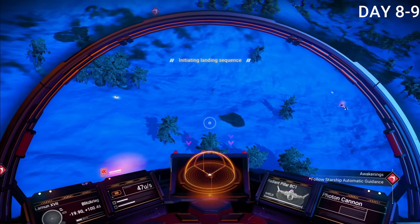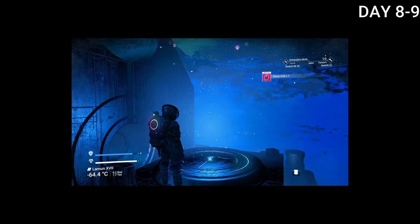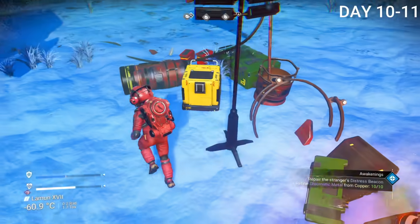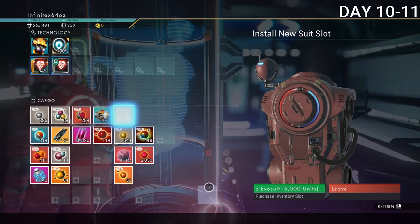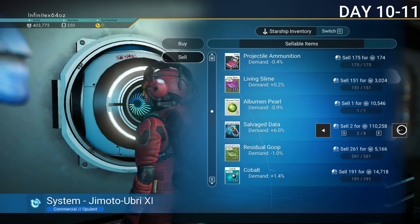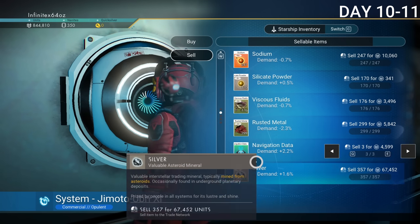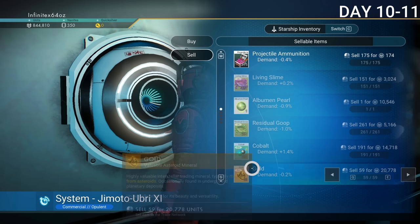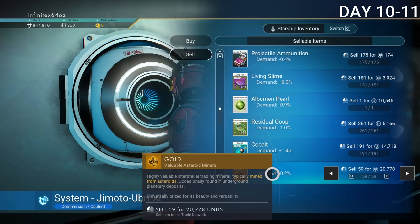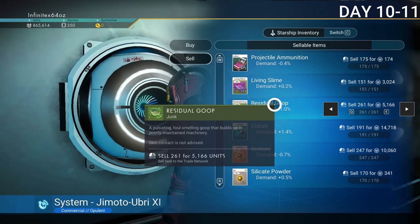I traveled to the next mission location looking for a fuel source and found this eye-shaped building — the game calls it an eye but it doesn't really look like one. I then went to the stranger's coordinates; there wasn't much there, just a spaceship and some cargo. At the space station I got another exosuit inventory slot upgrade and sold my salvage data for a ton of units. There is an economy in this game, but I just never wanted to figure out the most efficient ways to make money — there's already so much to do.